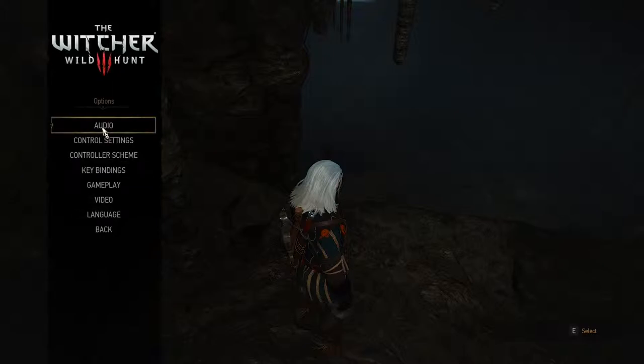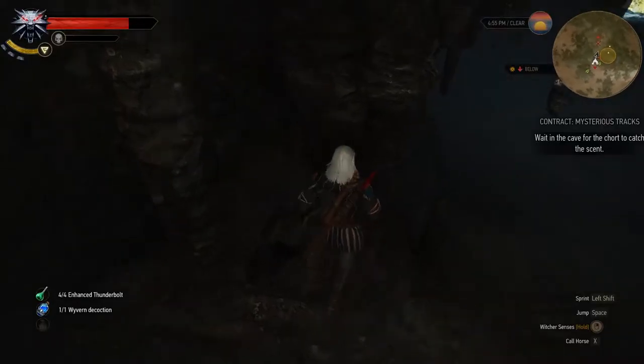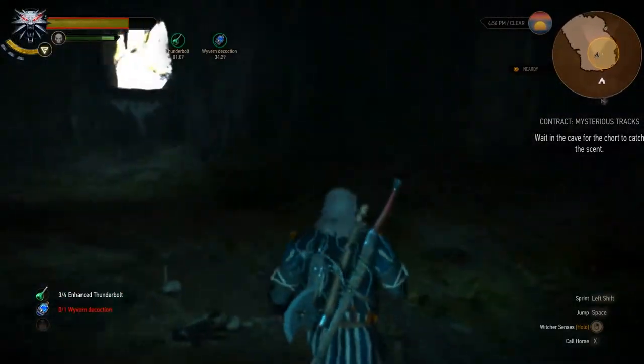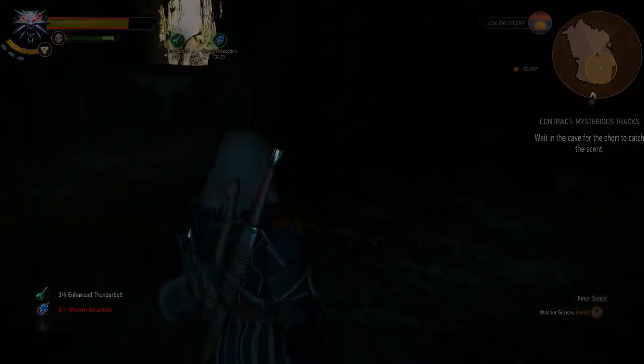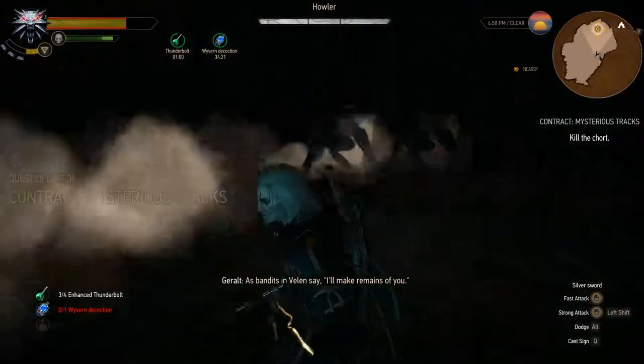I have an enhanced Thunderbolt potion which increases attack and duration. I'm also using the Wyvern decoction, which increases attack for every hit as long as I don't get hit. I'm also using the Relic oil to do a bit more damage, since that's one of the Howler's weaknesses.